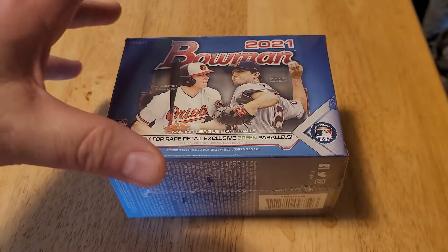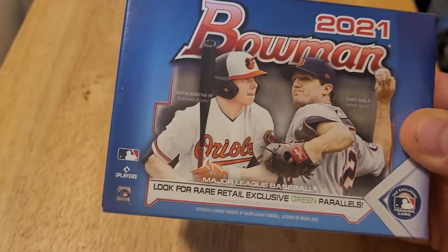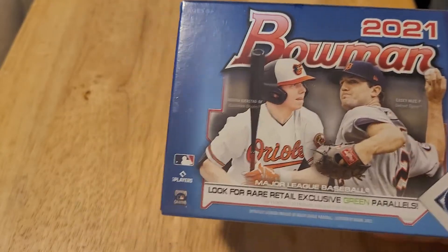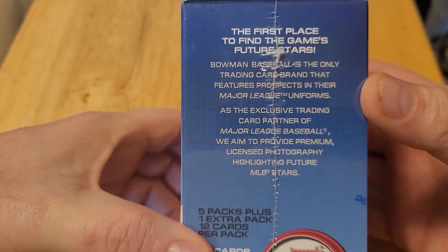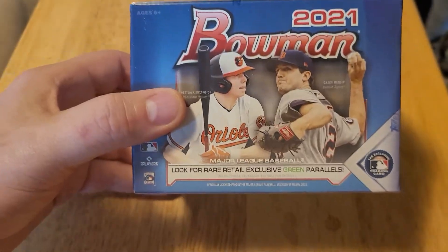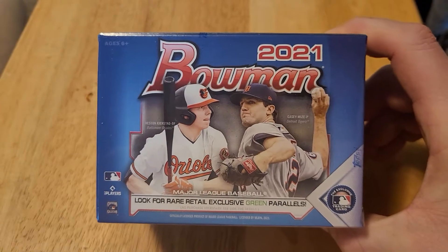So let's get started with this 2021 Bowman. If you're not familiar with the product, as I was not, I did some research, and Bowman is known for having cards of prospects before they reach the major leagues. As you'll see on the box, it says find the first place to find the game's future stars. It's the only trading card brand that features prospects in their major league uniforms.